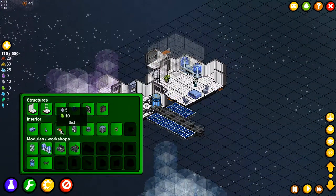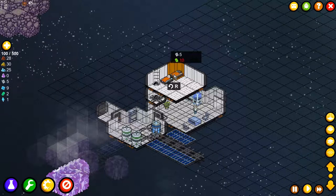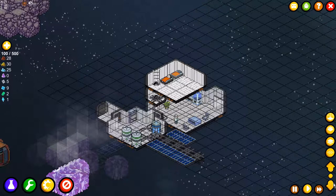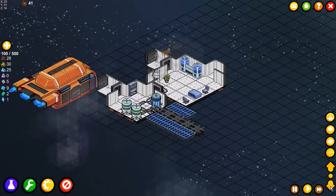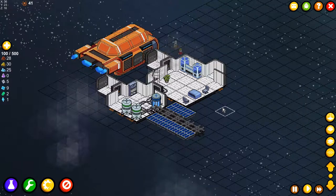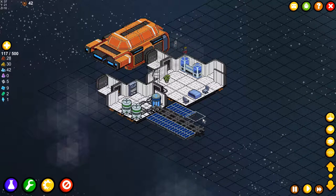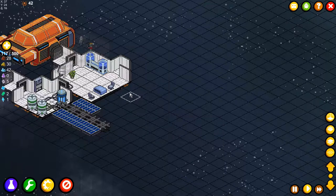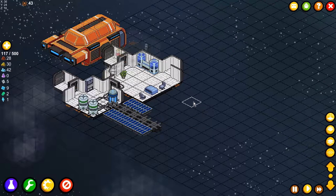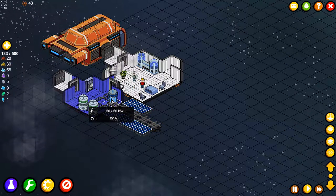Let's build ourselves a second bed, because I don't want my meeples to be annoyed because there is no place to sleep. The most important thing we need is steelite at the moment to expand our space station. So I'm going to build a little room here, a bulkhead between that, and this is going to be a power room. That way we are going to have a lot of power. 99 oxygen — you guys are pretty happy.